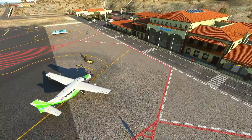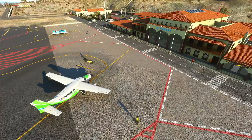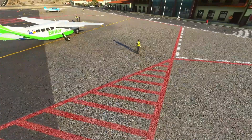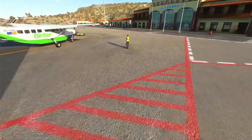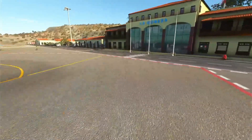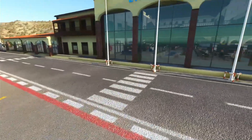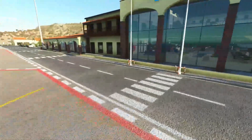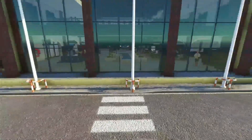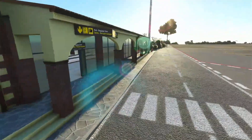That's La Gomera — let's go in. Let's go in for a arrival in La Gomera. It's supposed to be a gate here. Where is it? Probably this here is the exit.